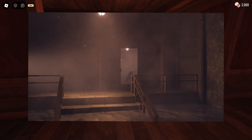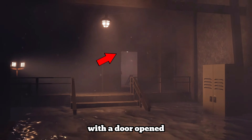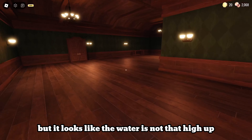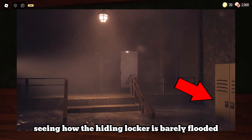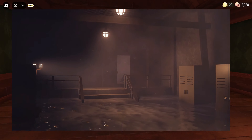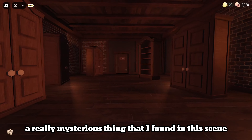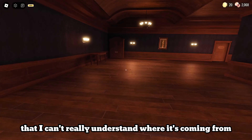These next scenes get even more interesting. We can see a room that is actually flooded with a door opened, but it looks like the water is not that high up. Seeing how the hiding locker is barely flooded, I think that the player will be able to go through this without a problem. But a really mysterious thing I found in this scene is a sound that I can't really understand where it's coming from.